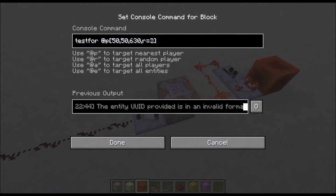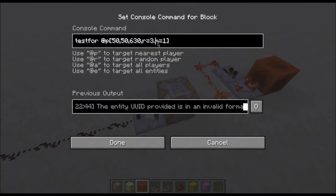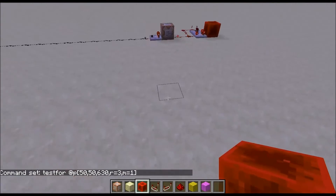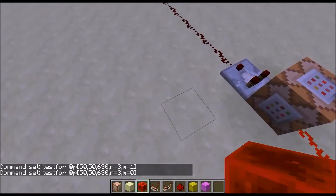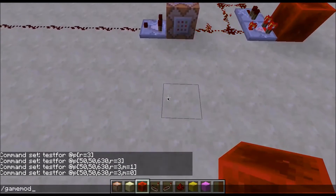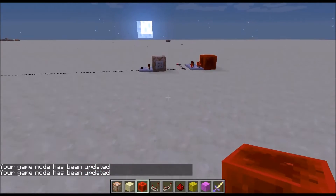You can also use the game mode specifier, and that is m equals. So m=1 will look for a player in creative mode. This will look for a player 3 blocks within that redstone block who is in game mode 1. Since I'm in game mode 1, it will still successfully find me. But as soon as I change this to game mode 0 — that's survival mode — it will no longer find me. So if I go into survival mode it will find me, but if I go into creative it will no longer find me.